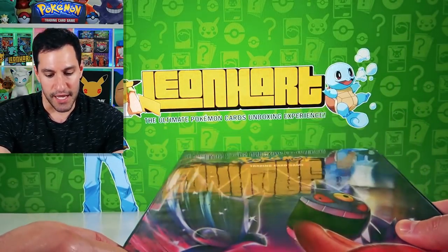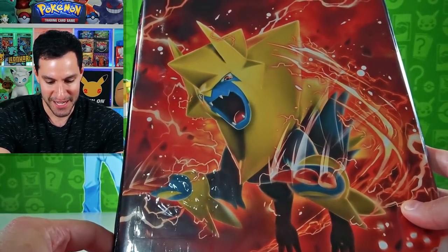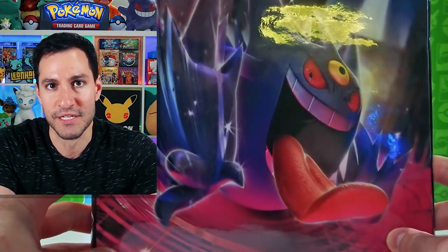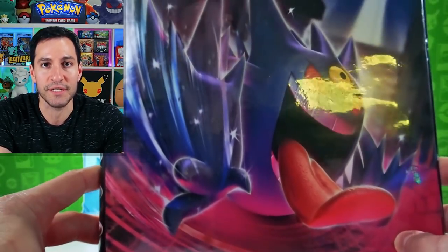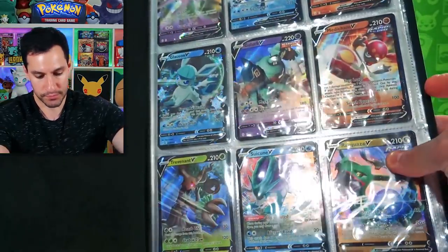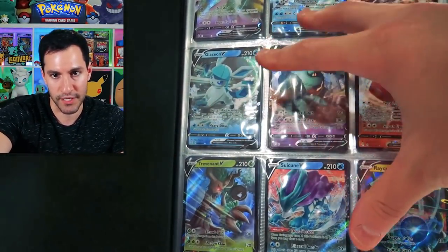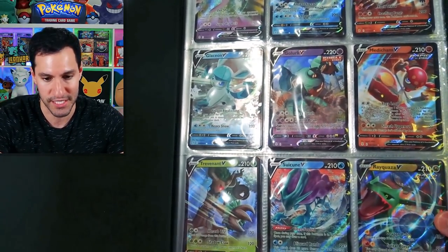This is my binder - the Phantom Forces from the Black and White series with the Mega Gengar on the front. This is not every single card in Evolving Skies; it's going to be a fun new series showing just the ultra rares and above - every single ultra rare from the regular V ultra rares to the golden cards and alternate arts, just one of each.